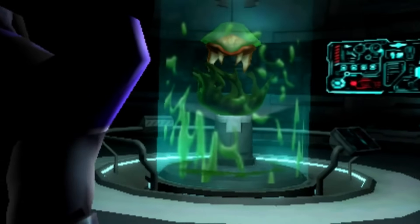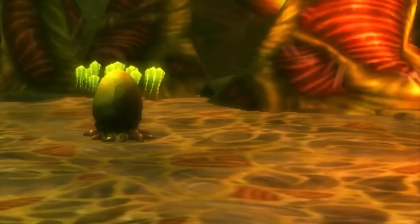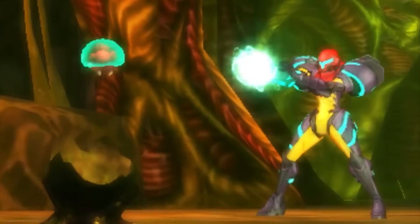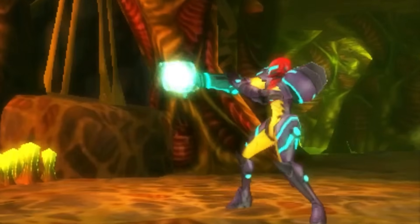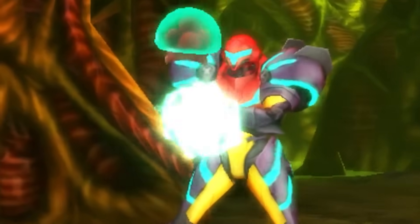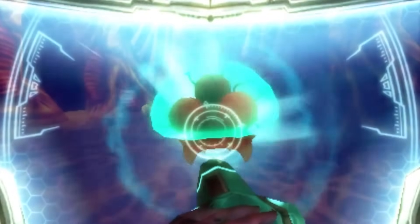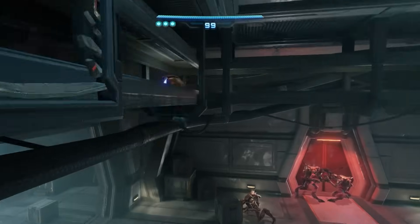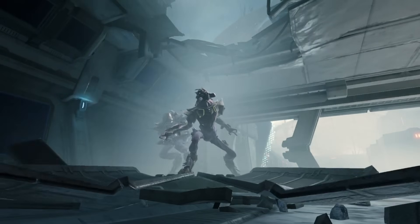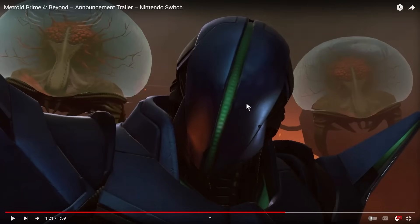In the events of Metroid Prime: Federation Force, Sylux breaks into a Federation facility and steals a Metroid egg, hatching it there. We presume that Metroid bonds with Sylux as its parent — we've seen this before in Metroid. In Metroid: Samus Returns, a baby Metroid hatches in front of Samus and bonds to her, thinking of her as its mother. This is how Metroids bond when they hatch. Here we see two Metroids with Sylux, so it's reasonable to assume he's been acquiring more.